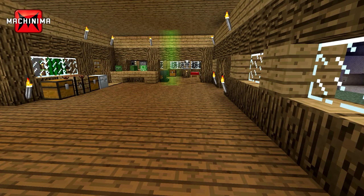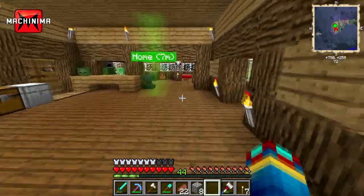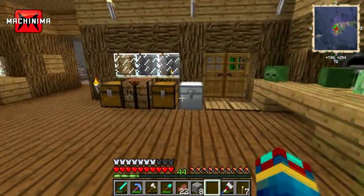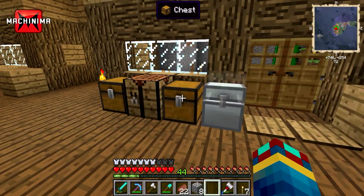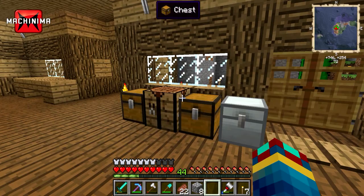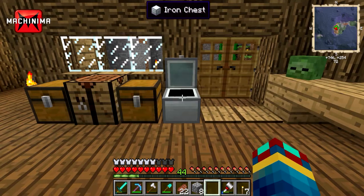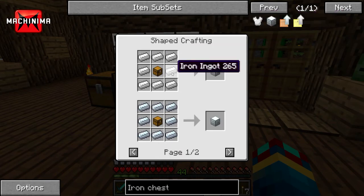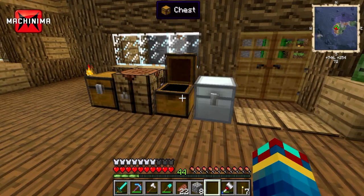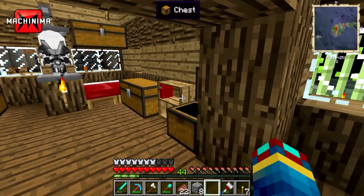I've actually done a few bits and pieces off-episode. One of them was making this iron chest — it's pretty straightforward. All we need is a wooden chest and then surround it with iron, and it gives us more slots. It actually gives us six slots compared to a standard chest which only gives us three. That was very simple to make. We could have made it gold, but I didn't feel we should waste gold.